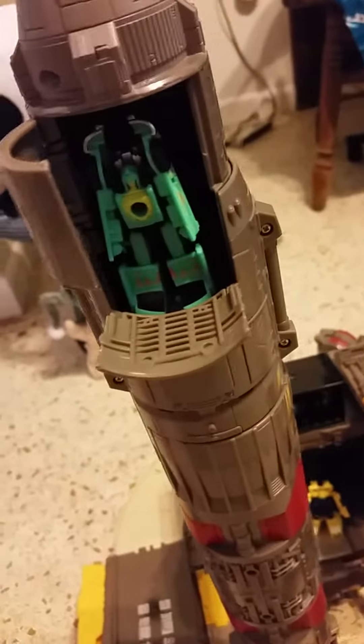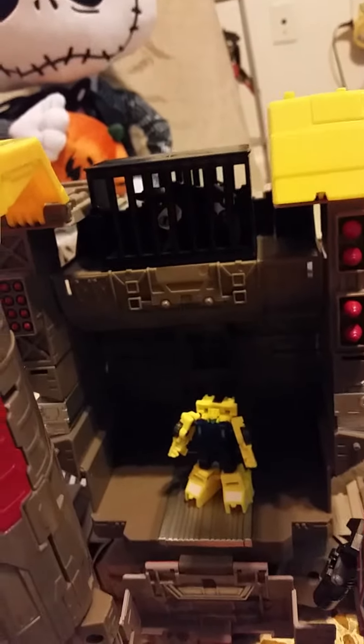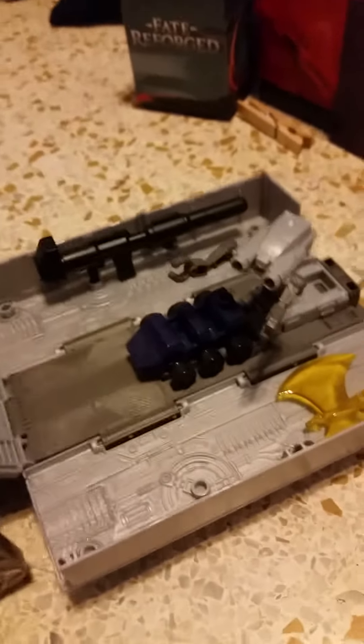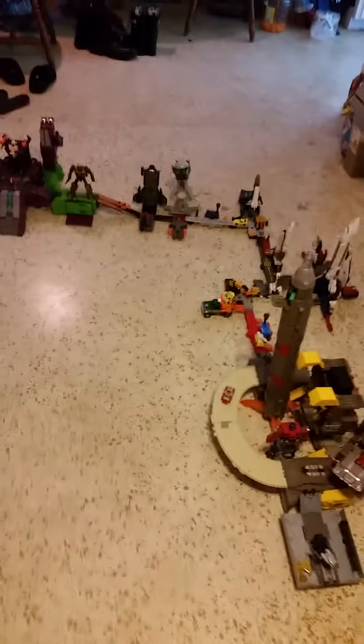This is Omega Supreme. I got Ravage inside of a cage — I don't know if you can see it on the camera — and it goes all the way over to Optimus's trailer. Yeah, to give you an idea, this thing is huge; it kind of takes up the living room.